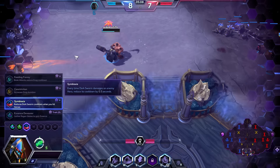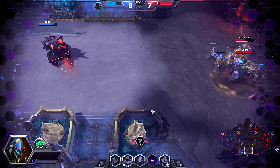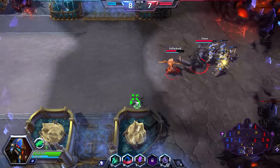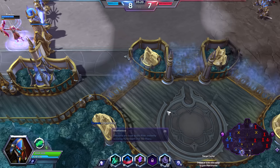Essence Devourer is just dumb — don't bother with it. Symbiosis, though, is going to be a solid upgrade choice. Just straight damage on Dark Swarm, giving you more anti-collision and all that goodness.